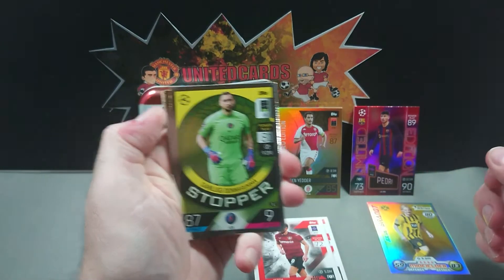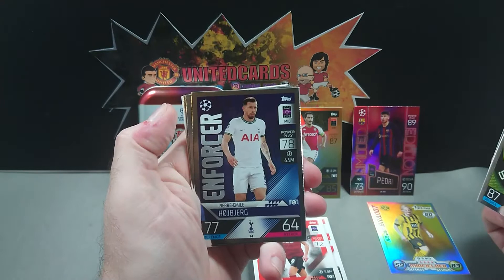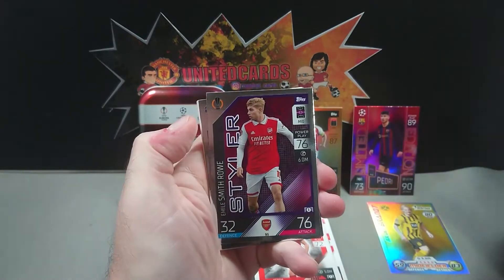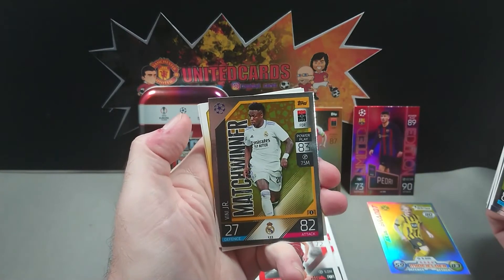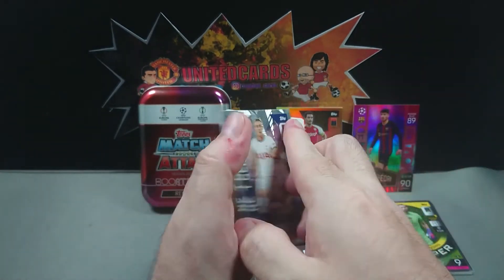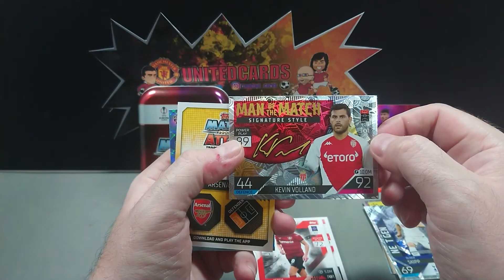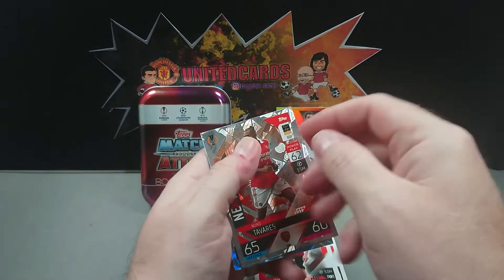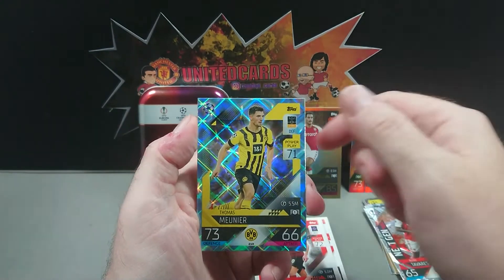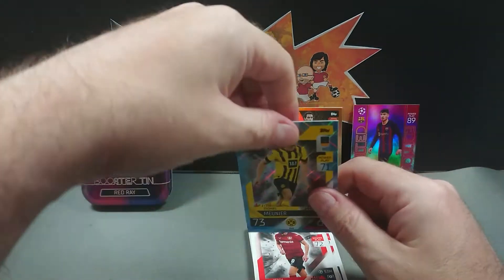Kerem Demirbay for Bayer Leverkusen I think, and then we've got a Donnarumma Stopper and a David Alaba Warrior, a Pierre-Emile Hojbjerg Enforcer, a Rodrigo De Paul Enforcer, a Styler Smith-Rowe, a Match Winner Vinicius Junior, and then we've got a Next-Gen Oliver, Nuno Tavares for Arsenal, and a Crystal Parallel of Thomas Meunier - that's not too bad.